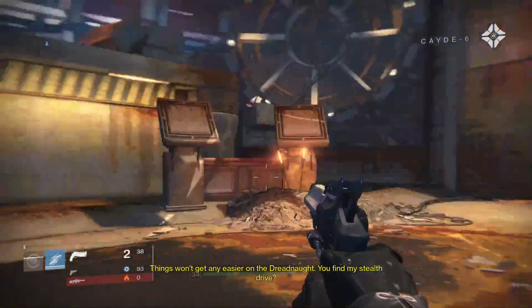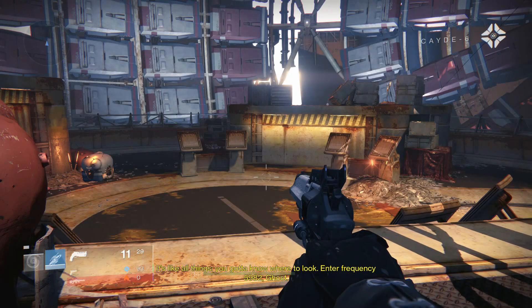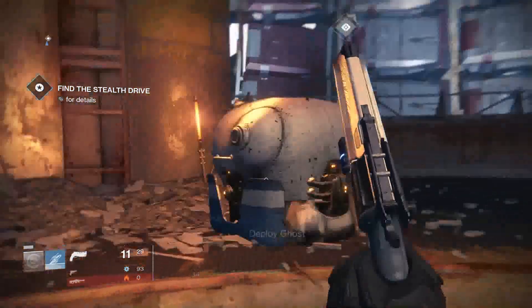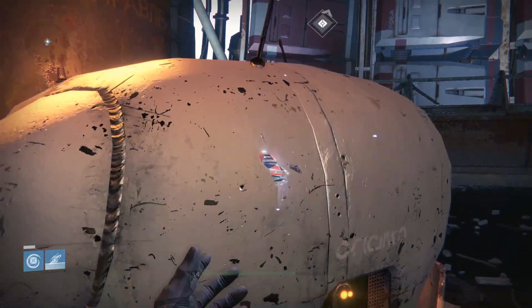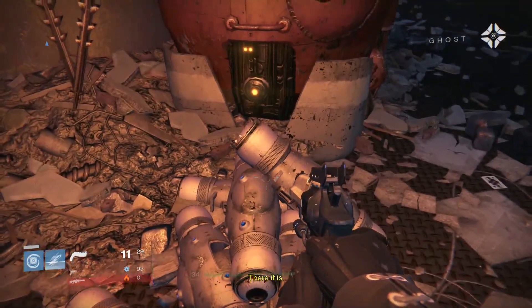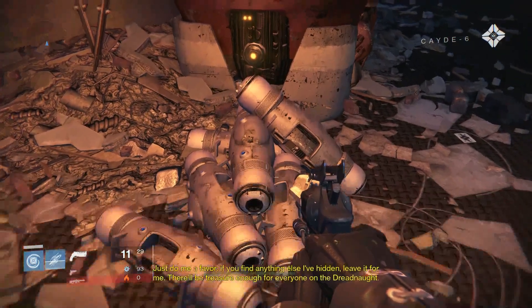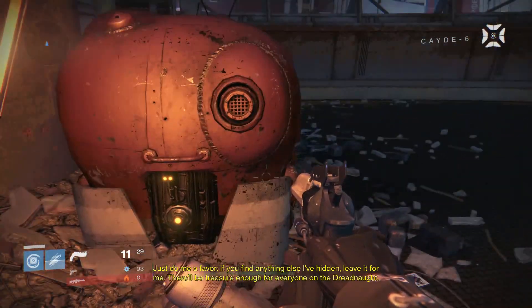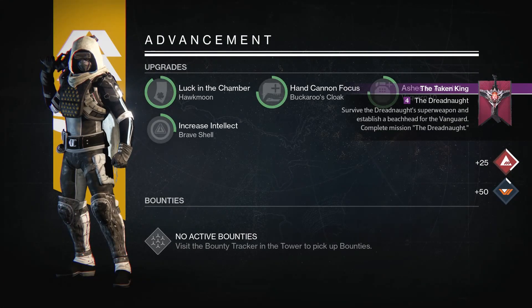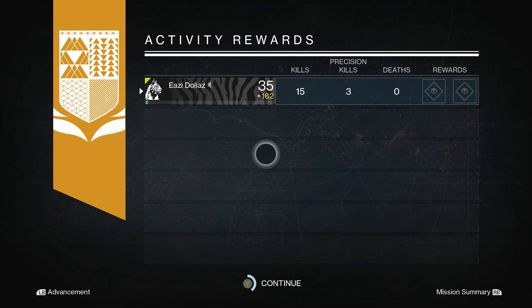'Things won't get any easier on the Dreadnought - you find my stealth drive?' Stealth drive, stealth drive - are you sure it's still here? 'It's like all things, you gotta know where to look. Enter frequency 5982, Ghost.' Oh okay, how do I enter that? Deploy the Ghost. There it is! 'The best hiding places are always in plain sight. Transmat it out of there, I'll get it set up. Do me a favor - if you find anything else I've hidden, leave it for me. There'll be treasure enough for everyone on the Dreadnought.' I'm charged up! Taking King - the Dreadnought. Not even Dread Hunt - I thought you said hunt the entire time.